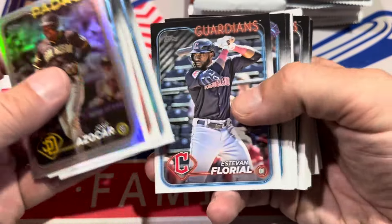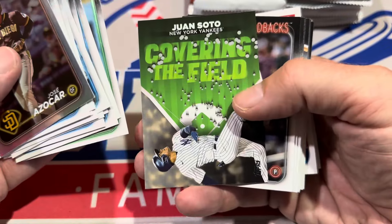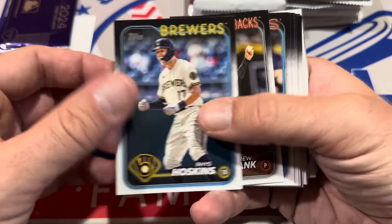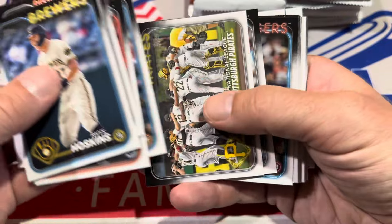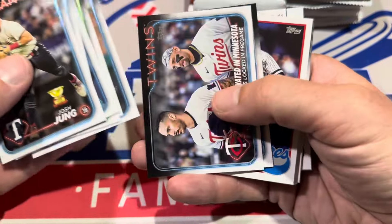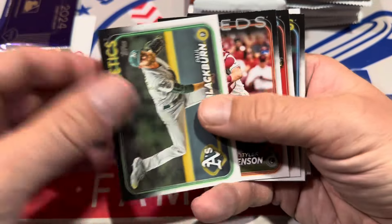We're looking for short prints of Jackson Holiday — that's the one I really want to find. It's the Fun Face Jackson Holiday, mimicking the Billy Ripken obscenity card with the bat knob that said F-Face. They did the same exact pose with Jackson Holiday on one of these 2024 Topps cards, except instead of writing the F-word, they wrote 'Fun,' so it's Fun Face. It's an extremely valuable card and tough to find. There are also short prints of Wyatt Langford, Jackson Chourio, and Jackson Merrill in this set to chase.